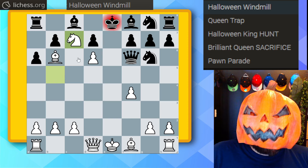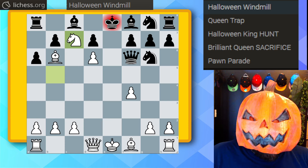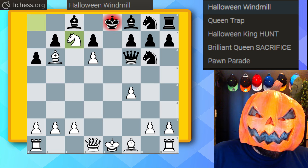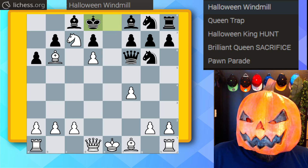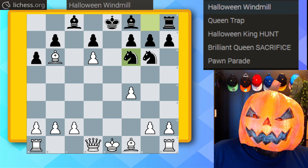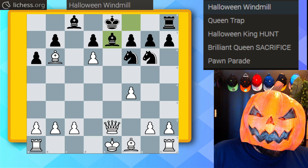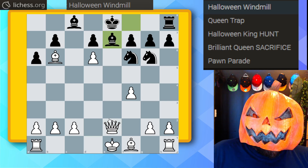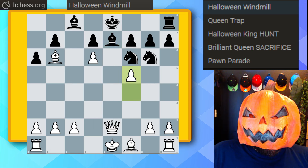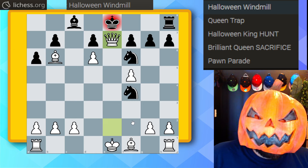Black falls into a6, and now we get our beautiful windmill: bishop to b6 check, king e8, knight to c7 check — we just keep repeating, taking all the black pieces. Knight takes rook check, king back, knight c7 check, king back to d8. The discovery just keeps coming. Knight to d5 check, we take the queen, knight takes on f6, knight takes. The king is just so weak — queen e2, bishop to e7. We kick the knight with pawn to f5, knight to f4, and checkmate on e7.